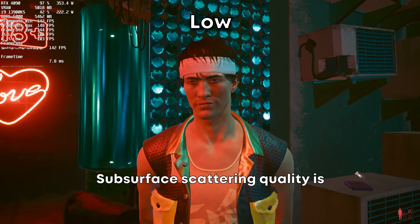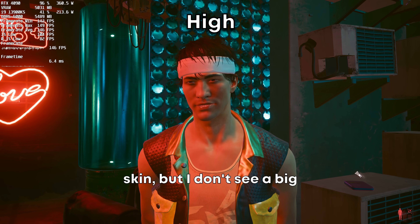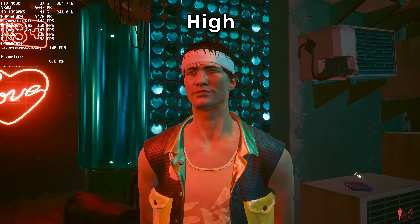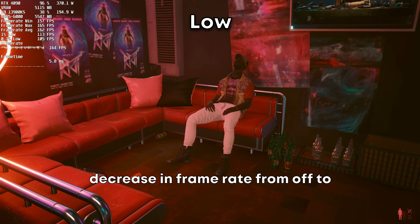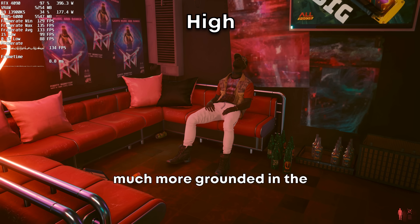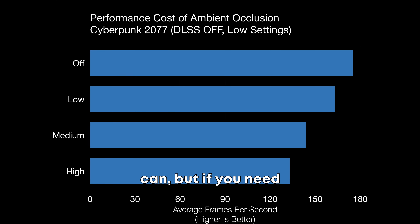Subsurface scattering quality is supposed to improve the way lighting reacts on NPC skin, but I don't see a big difference in performance or fidelity. Ambient occlusion is another heavy hitter in terms of frame rate loss with a 24% decrease from off to high. Things do look much more grounded in the environment, so keep it on if you can, but if you need the frame rate this is one of the first things to go.